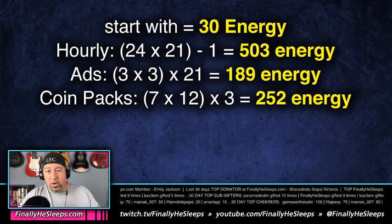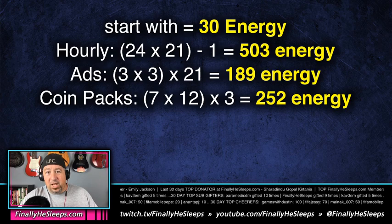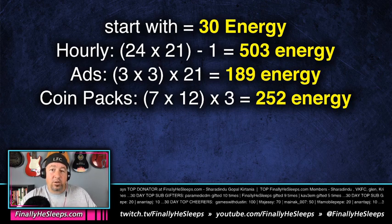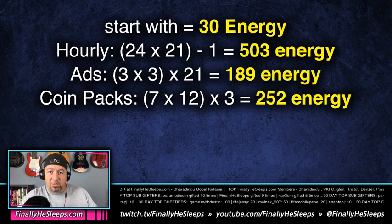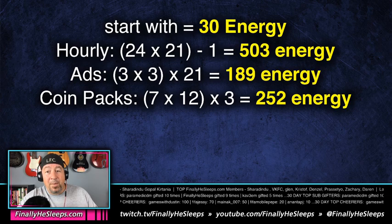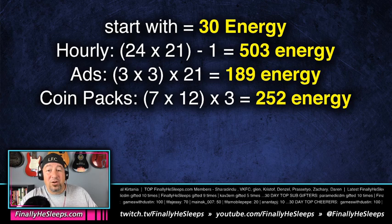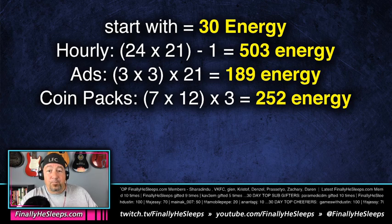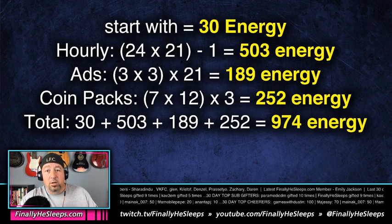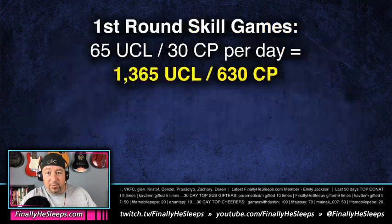That's it in a nutshell for how the event works. Everybody wants to know what's free and what all those numbers mean, so let's run them. You're going to start the event with 30 energy. You gain one energy every hour — 24 hours a day over 21 days minus that first hour equals another 503 energy. Each day you can watch three ads for nine more energy per day, times 21 days equals another 189 energy. Each week you can open seven coin packs at 150K coins each for 12 energy each, giving another 252 energy if you max it out.